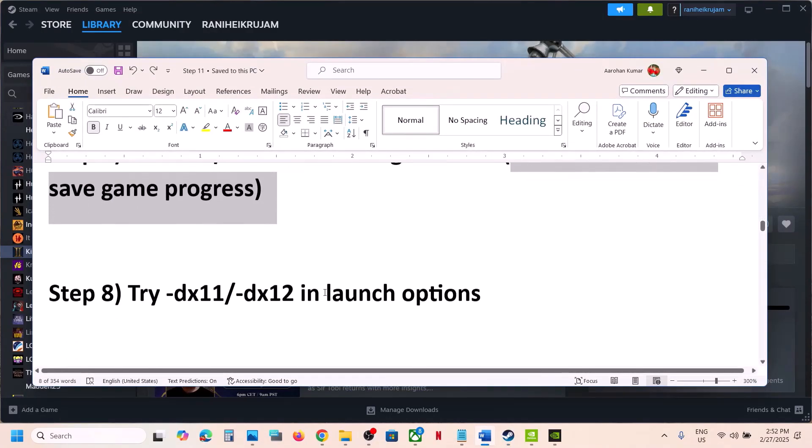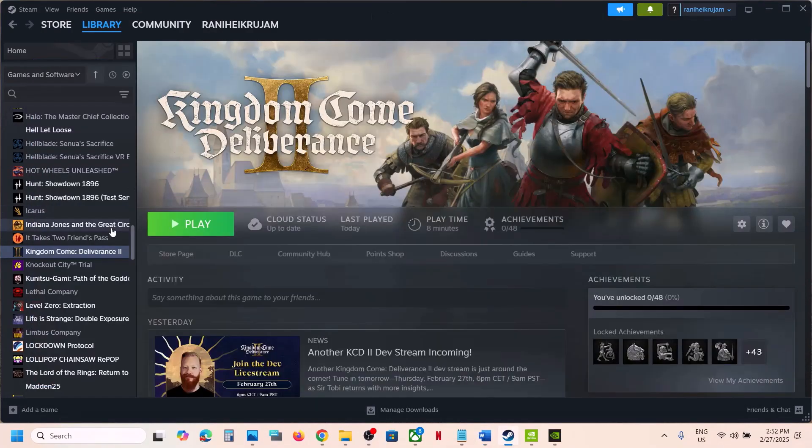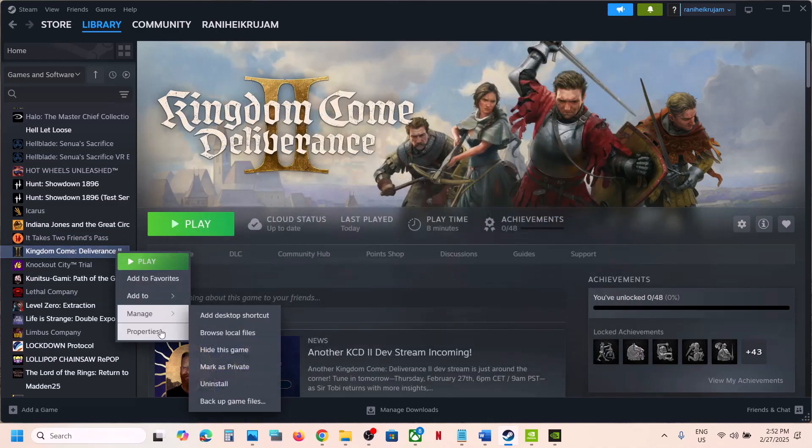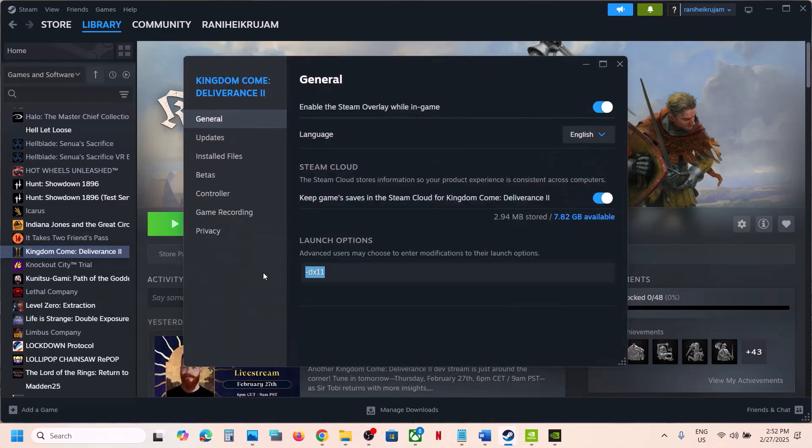The next step is to try DX11 or DX12 in the launch options. Right-click the game, select Properties, and in the launch option type -dx11. Launch the game and check. If that does not work, type -dx12 instead. If neither works, remove the launch option and follow the next step.